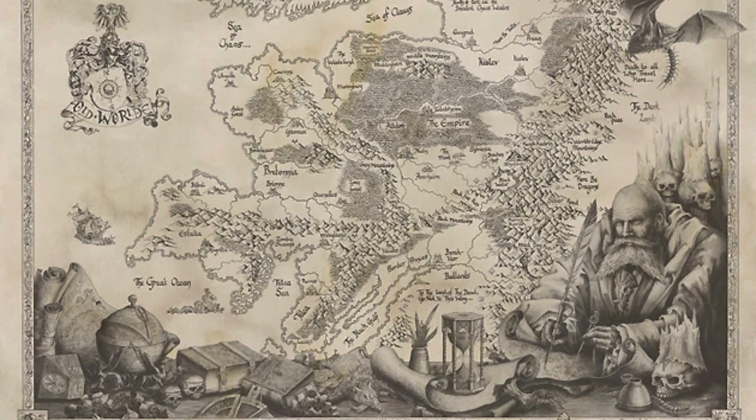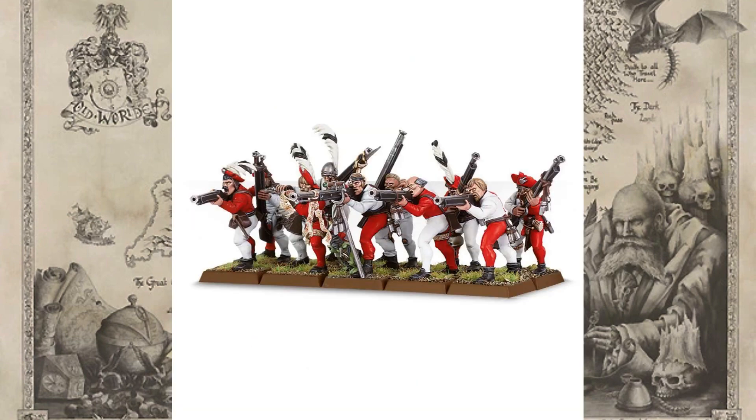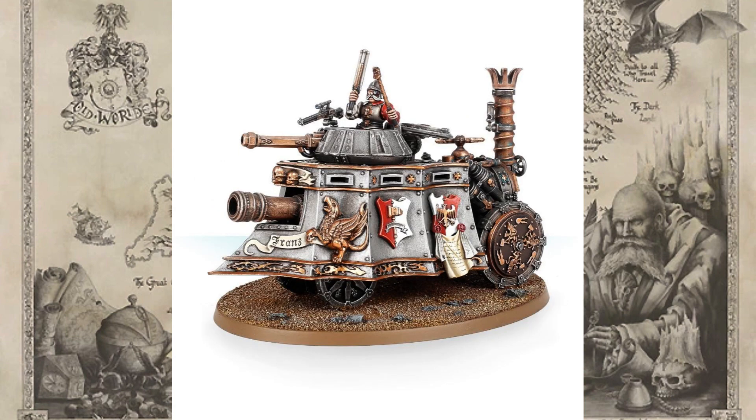Nuln is the home of the Gunnery School, so that's what I would build my army around — plenty of black powder units here, it's literally all but one. Once again, the Three Guilds General at £12. Two handgunner units, because guns and black powder, at £20 each — fantastically low priced. Two pistoler units — make one as a pistoler and the other as outriders. And finally, a steam tank, because the steam tank looks fantastic. It's a great centrepiece model and really represents Nuln, at £32.50.